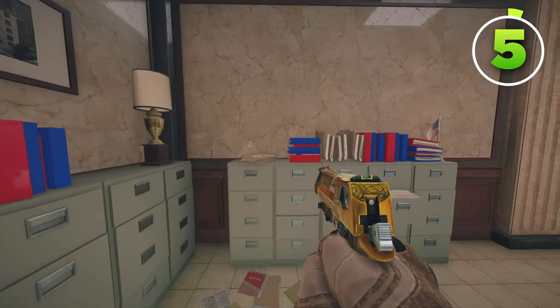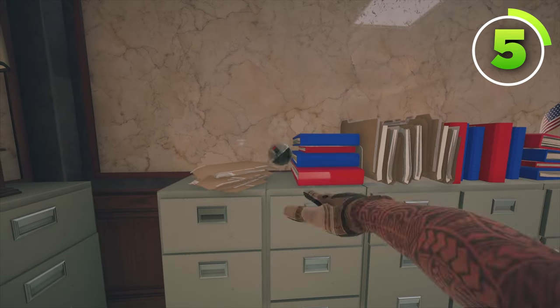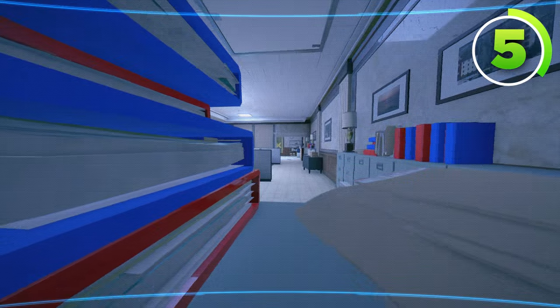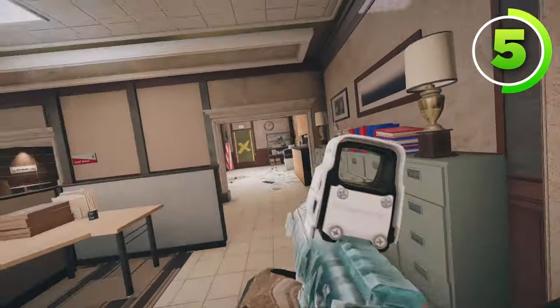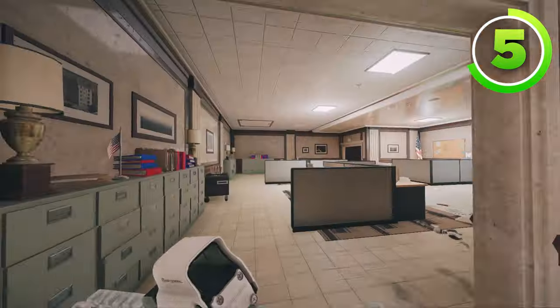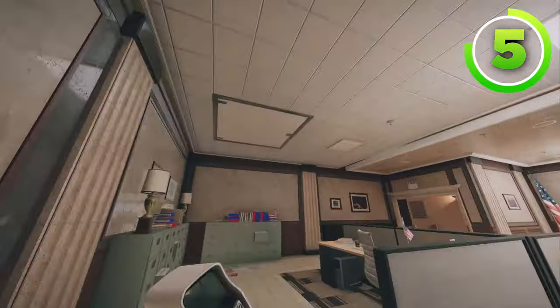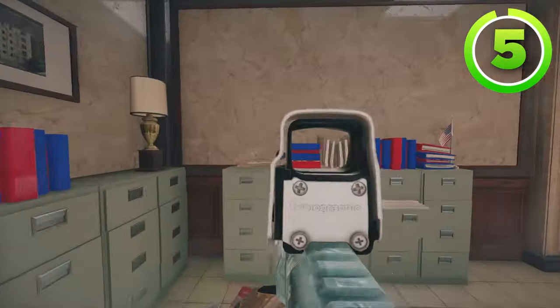Your final Valkyrie camera for Bank is going to go in between these files and these books, right there. This camera can see anybody in the open area on the right side, as well as anybody on this window or in this room. It's great because attackers commonly push here, and it can also see the hatch drop or anybody who dropped the hatch and plants behind this filing cabinet.